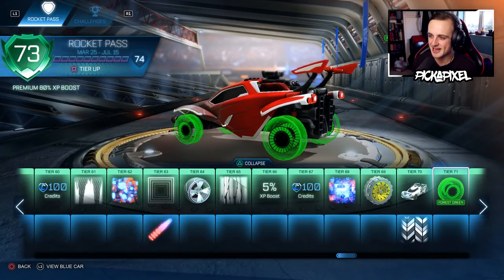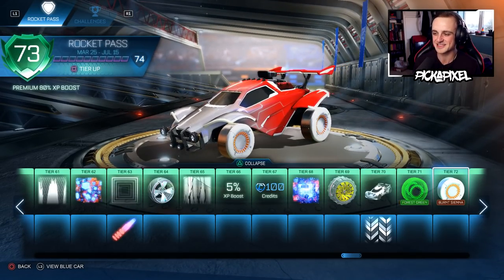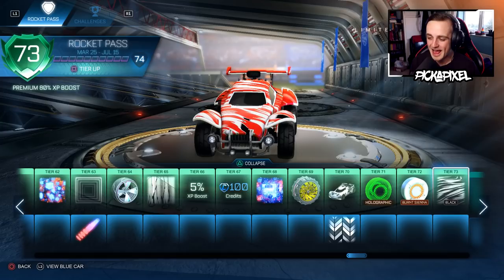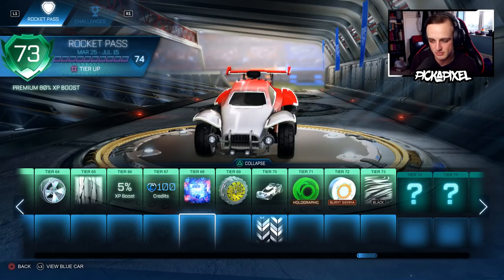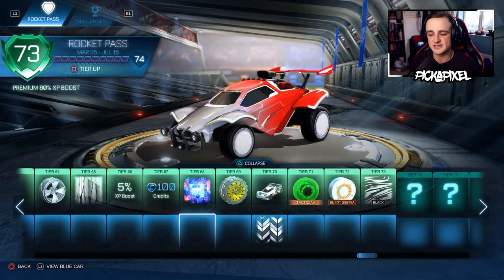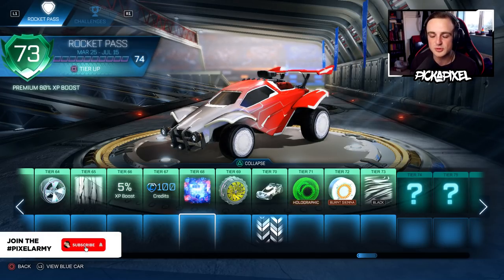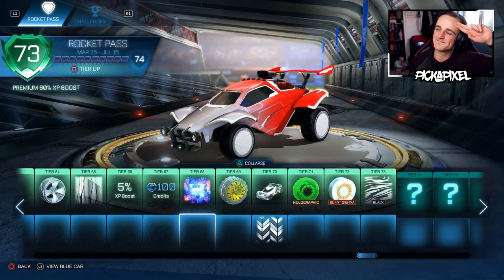Luckily we've bought three extra tiers — let's see what painted items we can get. A Tactician Yandertek Wheels, Holographic Forest Green — I like the look of those. Burnt Sienna Yandertek. And a Black Tigress. That is going to do it for the sixth Rocket Pass! Let me know down in the comments your favourite Rocket Pass items. Tomorrow's video — or videos, because I'm going to be double uploading at least — will be looking at painted and special edition items from the Rocket Pass. Subscribe and turn on the bell so you don't miss any videos. I've been Pixel, you've been awesome, and I'll see you in the next video very soon.